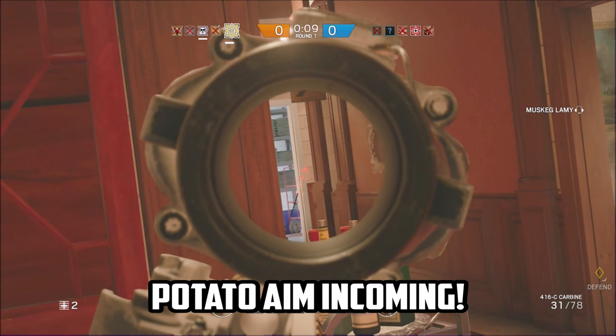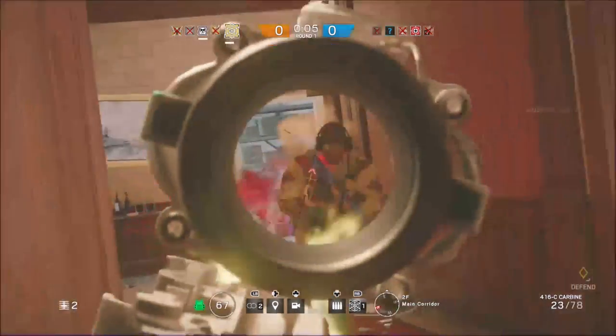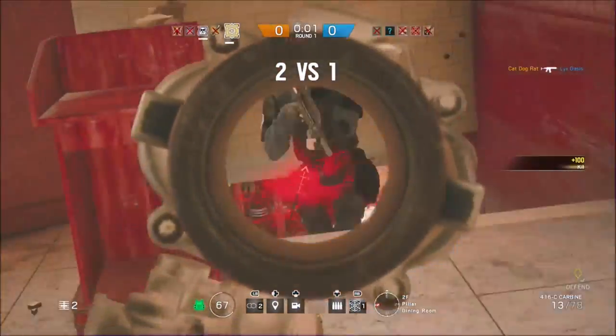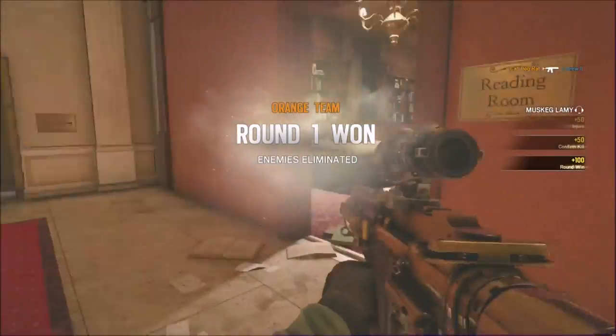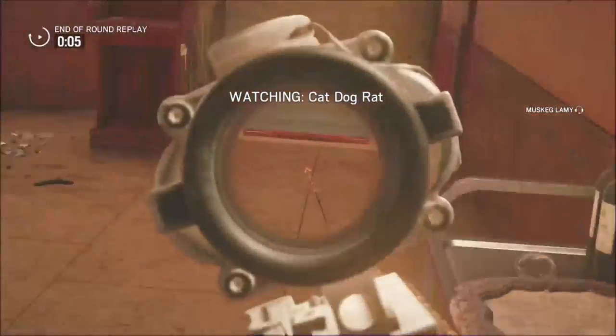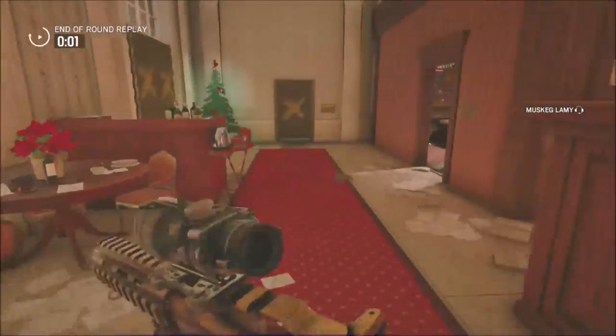I'm going to show you guys how to one-hit vault barricades. When I say one-hit vault, I mean you hit the barricade one time and you're able to vault through it without having to hit it twice. In practice, it actually only depends on how much of the barricade you take away before you can vault through it, not how many times you hit it. So without further ado, let's get into this.